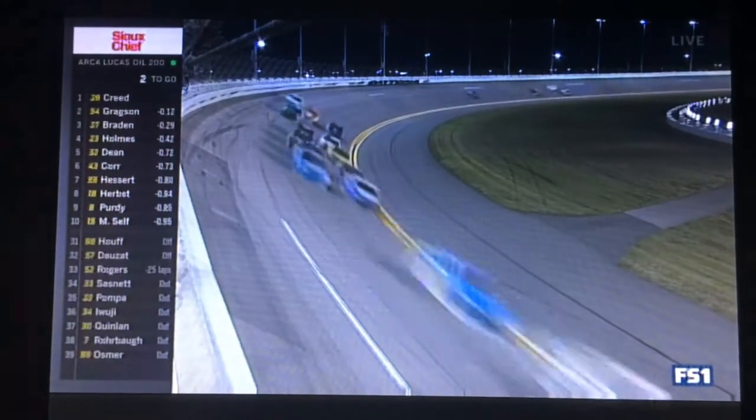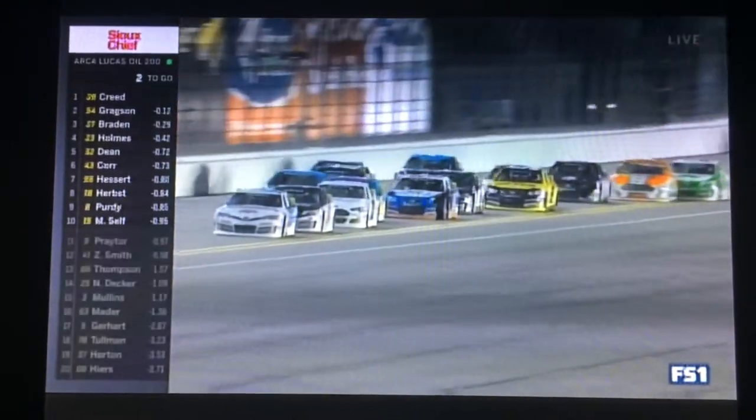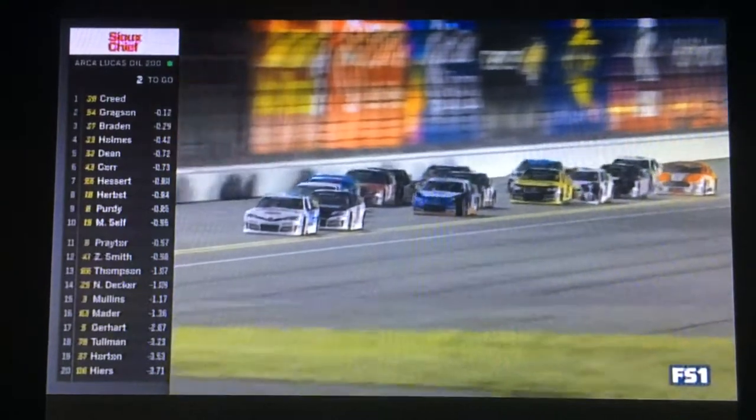Just two to go. Dean is in fifth, then Core, Hesard, Herbs, Purdy, and Self — the top ten. Prater, and Zane Smith, who dominated early, is back in twelfth position.